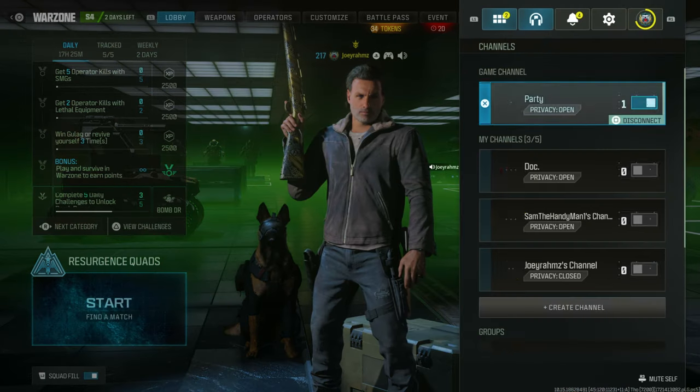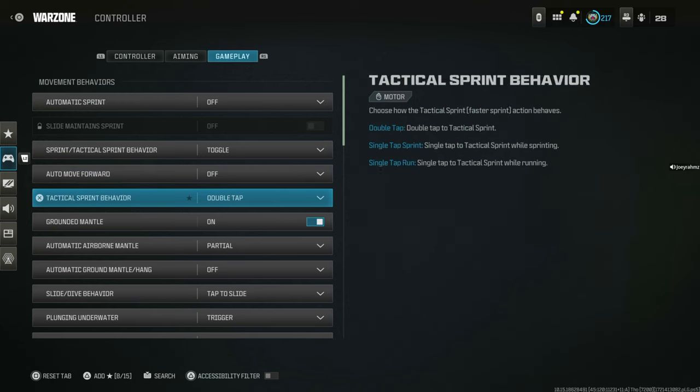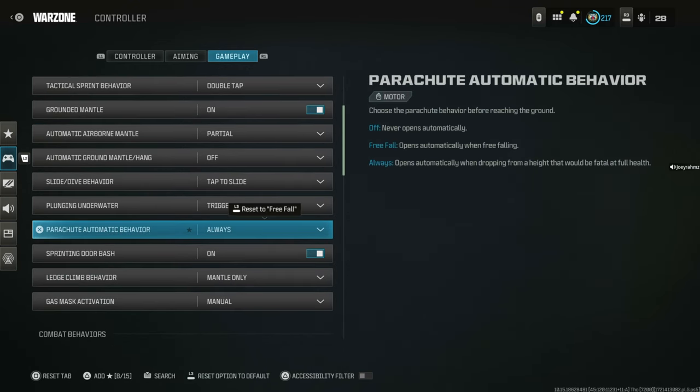From here, go to the Options menu, then Settings, then Controller, and put the Parachute Automatic Behavior setting to On Always. Make sure that's on Always — that's the most important one. If that's not on, it's not going to work.